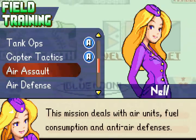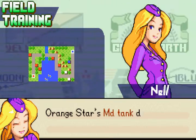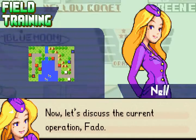This mission deals with air units' fuel consumption and anti-air defenses. Good news! Arnistar's mid-tank development team has succeeded. Plus, you've also been given some new and improved anti-airs. Now let's discuss the current operation, Fatou.